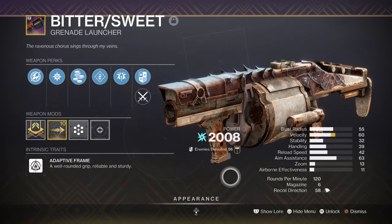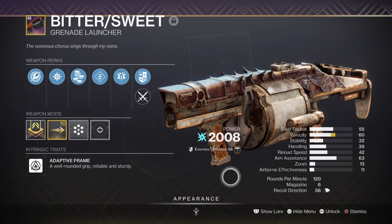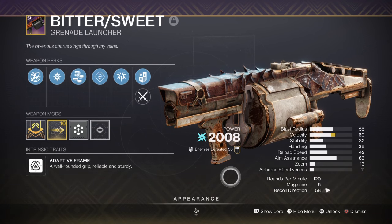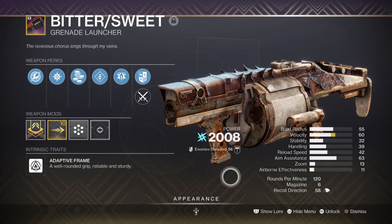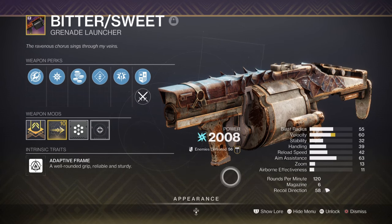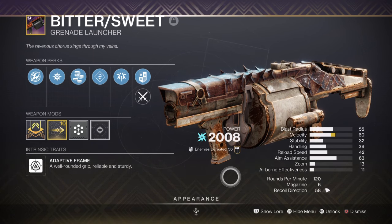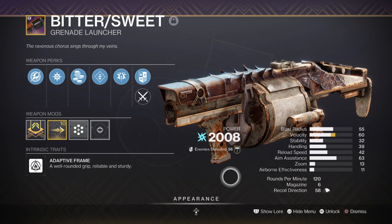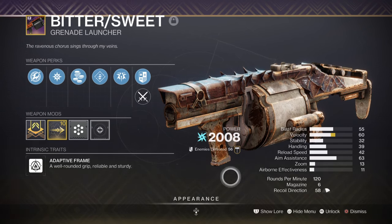For heavy, we have the Bittersweet with Loose Change and Jolting Feedback. This weapon combo works out really well with our arc build, as Loose Change will get enhanced once Jolting Feedback kicks in. Since we will be amplified quite constantly, these effects will become paramount against majors and mini-bosses. I recommend this setup if you can, as using it with Trace Evidence and the Facet of Awakening will allow us to generate constant arc ionic traces without the need to fully switch to an arc subclass.